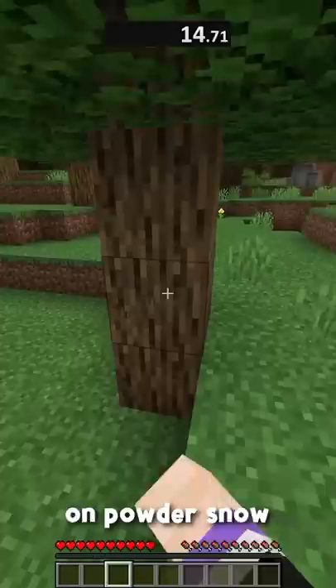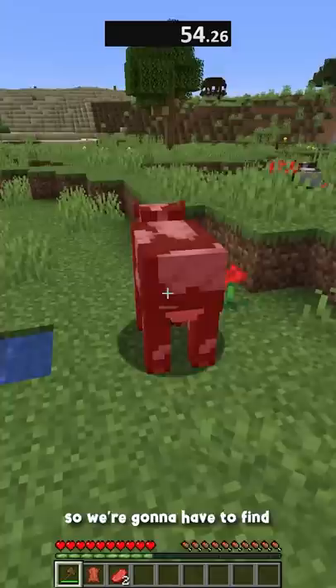Speedrunning a random advancement in Minecraft. This time we get 'Light as a Rabbit.' To get this advancement, we need to stand on powder snow with leather boots.